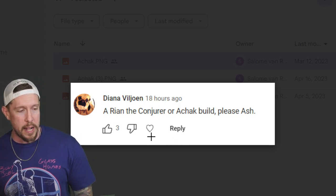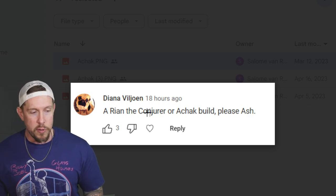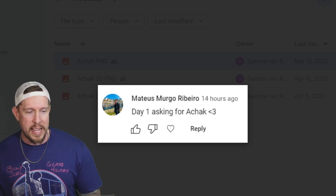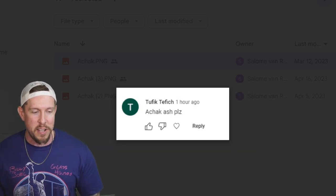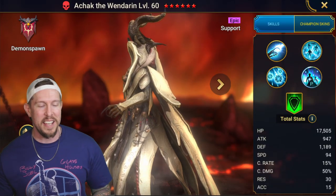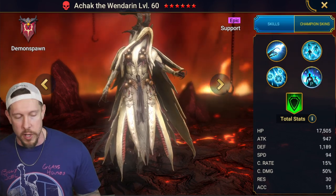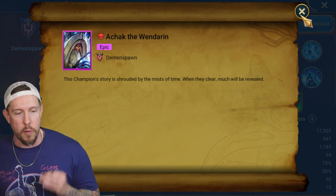First, a few shoutouts — Diana says Ryan the Conjurer or Achak please Ash, you got it. We actually did Ryan the Conjurer yesterday or two days ago, so check that out as well. We have Matthias Day One asking for Achak, well you got it, and we have Tuffik also requesting. Asking, you shall receive guys — keep the requests coming. I always go by your requests when choosing my next champion.